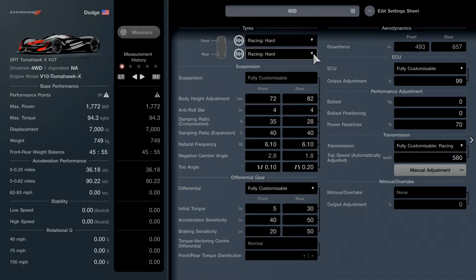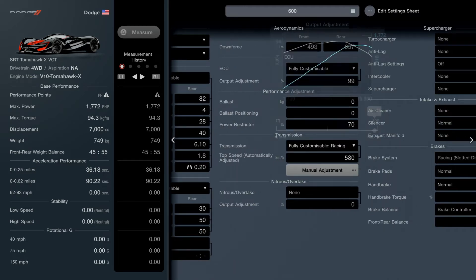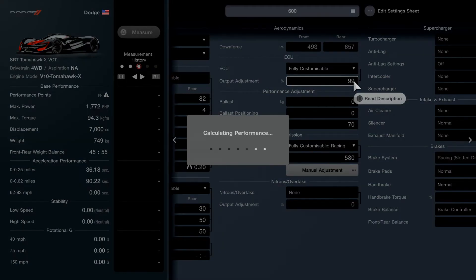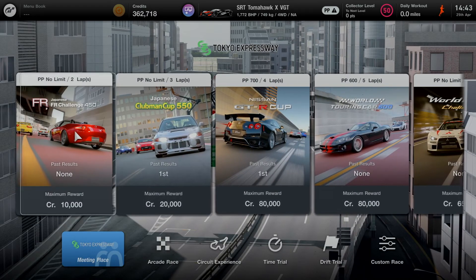There's a rumor that some people are still able to change the PP on this car and press triangle to get it to 599. I press triangle and I just get an exclamation mark. I've set everything up exactly the same - I even dropped settings to see what it gives me - and it's still in the 1270 range. It just won't let me do it. It should say 599 there, but it's not working for me. So it won't let me race the Tomahawk in the money-making race.